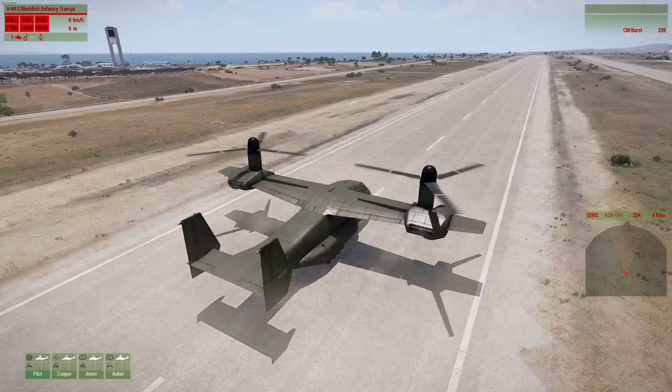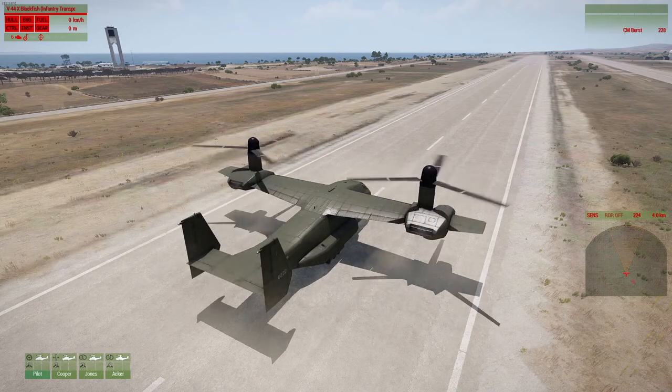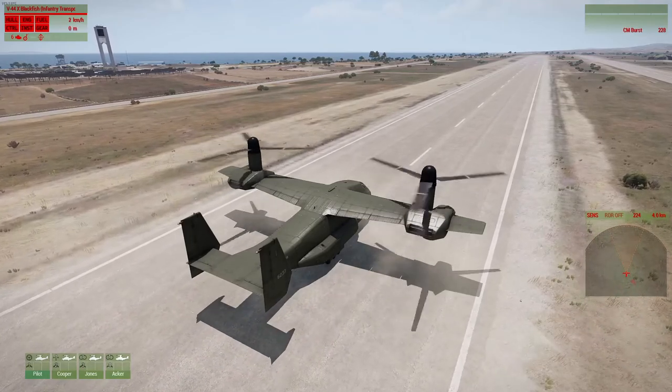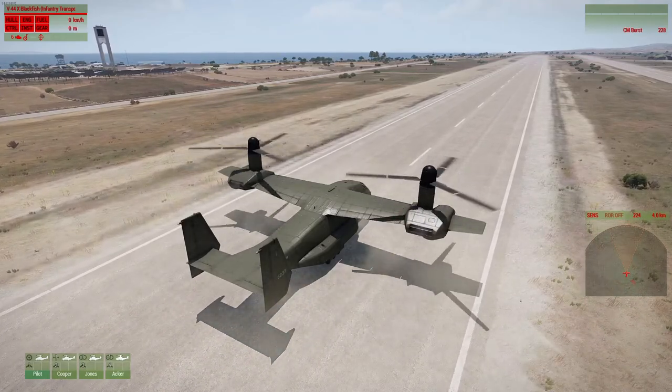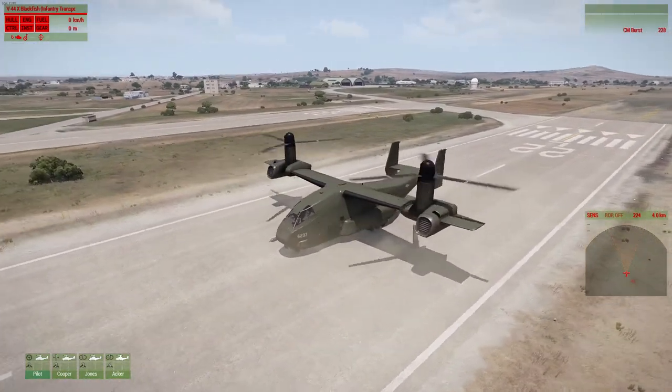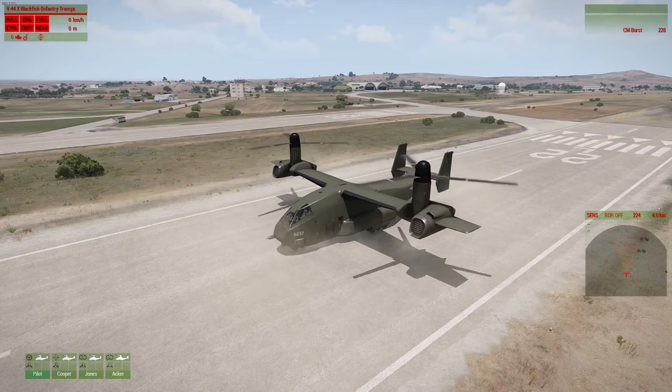To control the propellers, you hold control — this is middle mouse button forward with control held, and this is middle mouse button backward with control held. That's how you mess with the vectoring, I think it's called. Either way, that's how you do it.